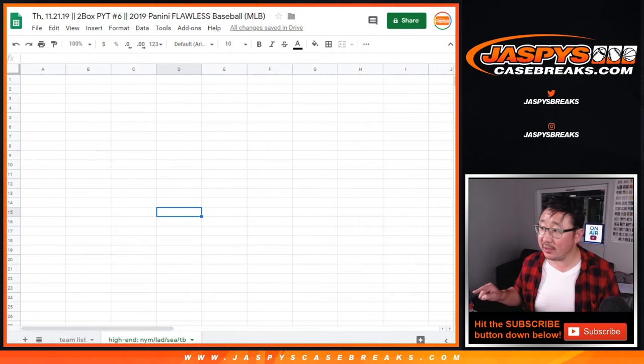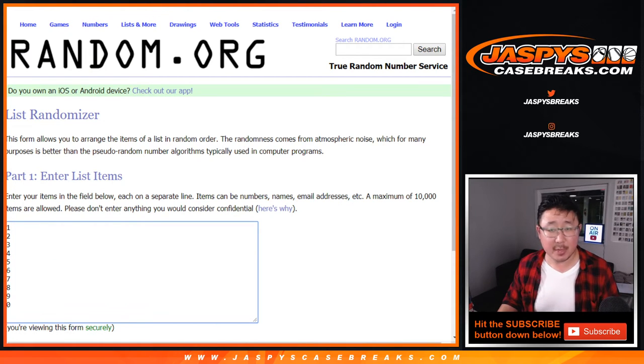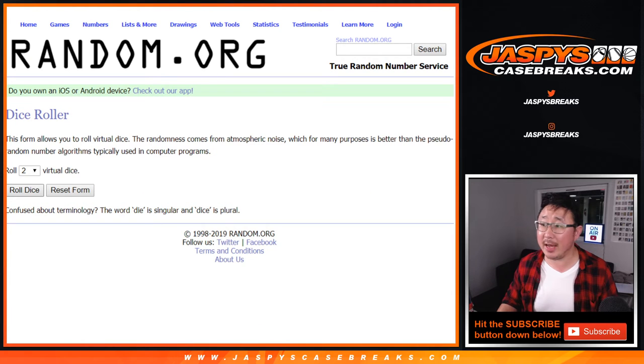You can see the teams on the tab right there — Mets, Dodgers, Mariners, and Rays. Big thanks to these folks for getting into it. The break video will be in a separate video. And there are the numbers right there. Let's roll it and randomize it.